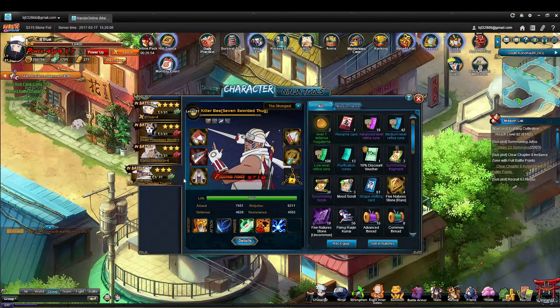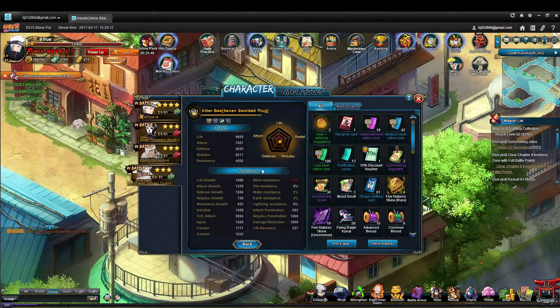Killer B is a Lightning Ninja — he's got seven swords. His life growth is actually pretty good; he got almost 2,000 for his life growth at gold plus four. His attack is very good for a support character at 1,300, and he also has good defense at 1,200.